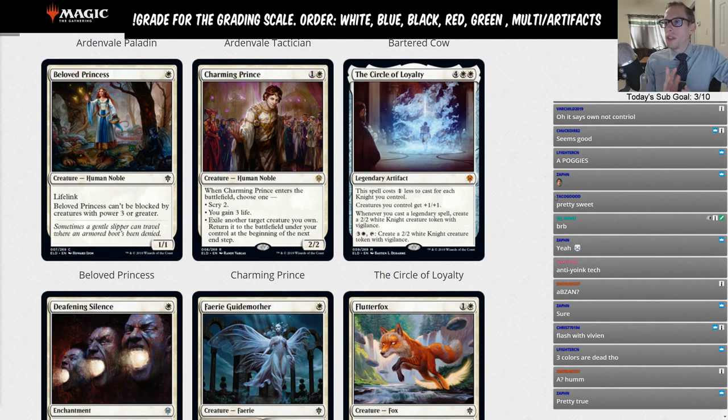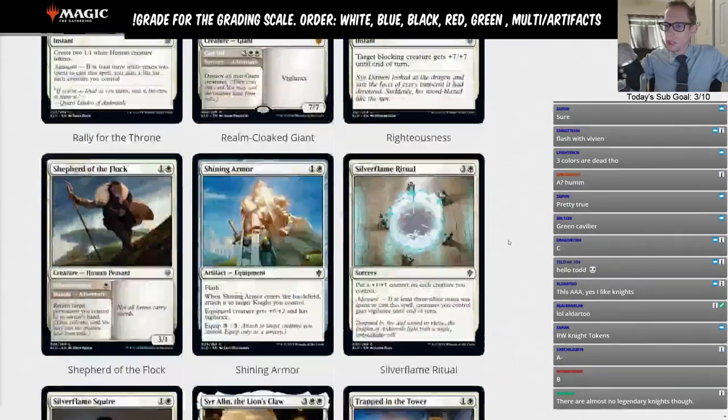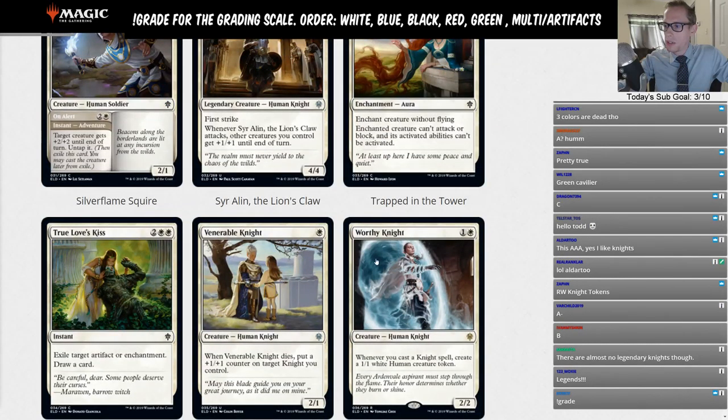Circle of Loyalty — four white white, a legendary artifact. This spell costs one less to cast for each knight you control. Creatures you control get +1/+1. Whenever you cast a legendary spell, create a 2/2 white Knight creature token with vigilance. And you can pay three and a white and tap it to create a 2/2 white Knight creature token with vigilance. This card has a whole lot going on.